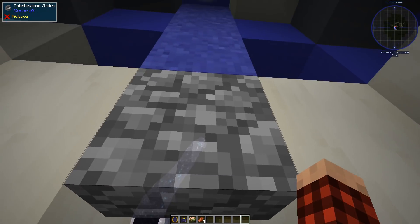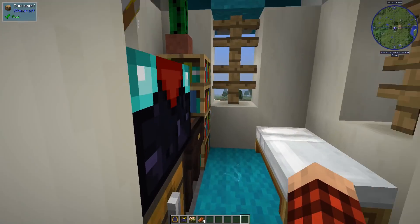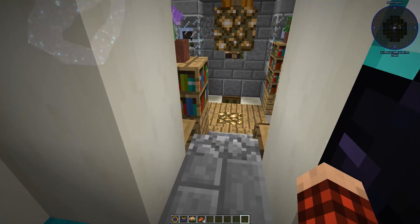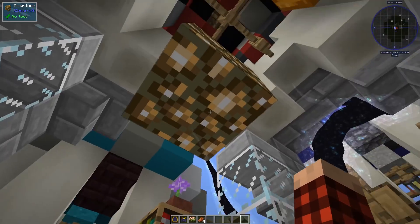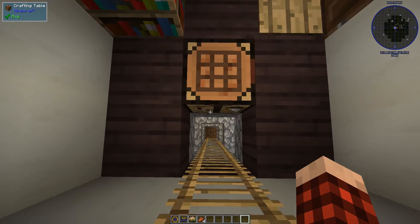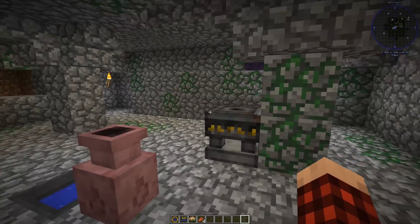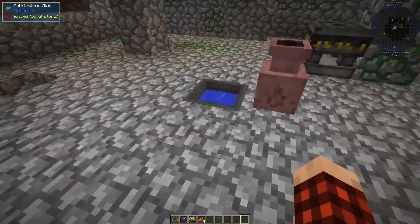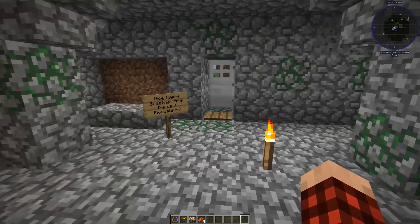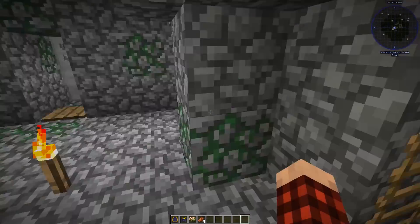There's a potion brewing setup with a little bit of water to refill water bottles. His research table is up here in this little research alcove, along with his enchanting table — that's really awesome. Down below there's his crystal storage, and this is his focal manipulator so he can make foci. There's an Everful Urn — we never talked about that in the series, but essentially it's an urn that always has water in it, like an infinite water source.